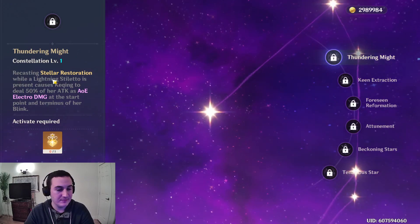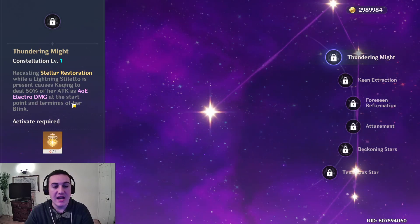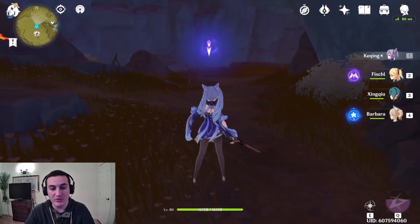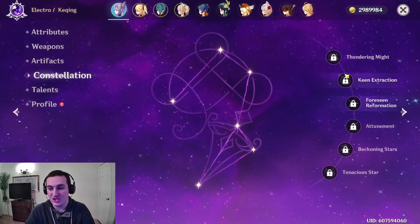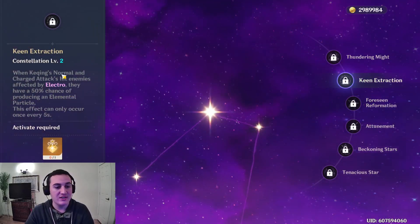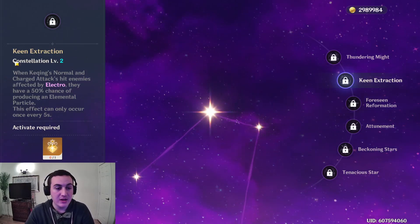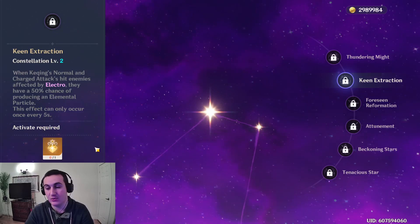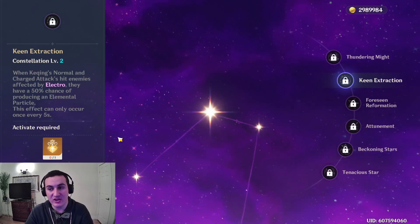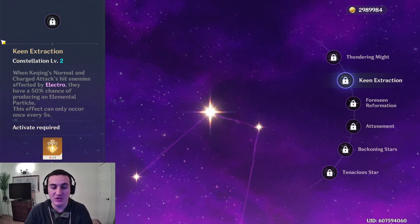Let's move on to the constellations. C1: when you cast your E, you're going to do 50% of KaShing's attack as AoE electric damage at the start and end of her blink — so additional 50% electric damage to where you teleport to and where you teleport from. C2, Keen Extraction: when KaShing's normal or charged attacks hit enemies affected by Electro, which should happen a lot especially if you have Thundersoother and Lion's Roar active, you get a 50% chance to produce an elemental particle every 5 seconds. KaShing should be getting her alt back really fast anyway, but if you don't have energy recharge this helps and it gives energy to the rest of your party as well.